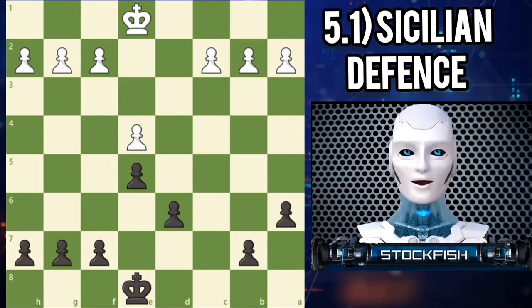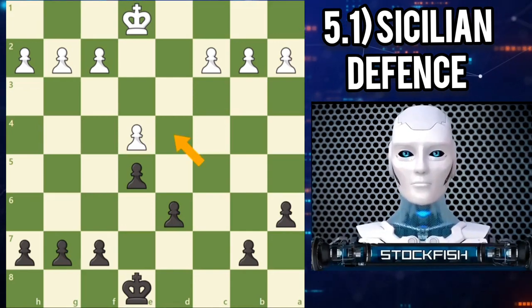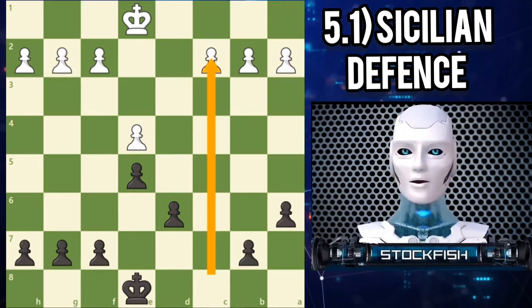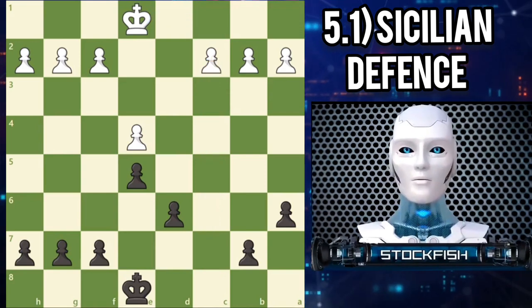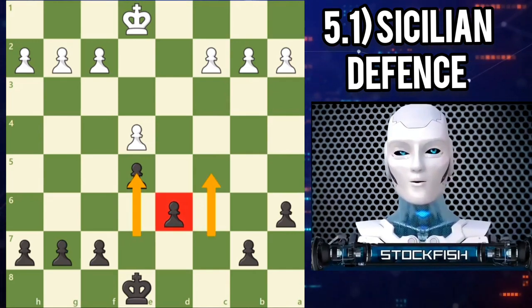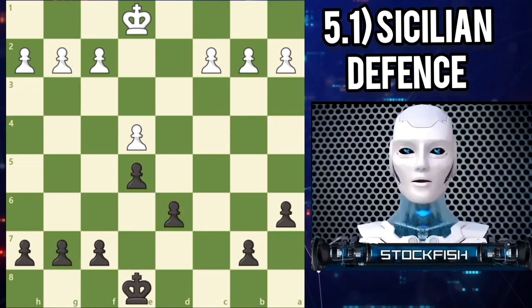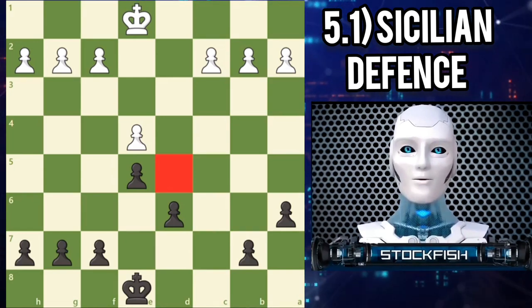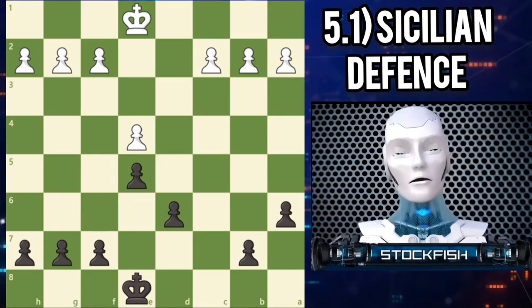Beneath the surface, which is filled with exciting attacks and tactical fireworks, there is a fundamental pawn structure that helps us understand the key ideas in the Najdorf Sicilian. On move 3, black plays C takes D4, which opens up the D file for white's queen and rooks. Black accepted this pawn exchange as it opened up the C file for black's rooks and queen to use to build an attack, especially if white's king castles queenside. Black's key central strike is E5, which creates a backward D6 pawn. Since black has already moved the E and C pawns, the backward D6 pawn can only be protected by pieces, which means it will always be a target for white. Moving the pawn to E5 also means the D5 square is weak, as black cannot control that square with a pawn — so D5 is a great square for white's pieces, especially as a knight outpost.